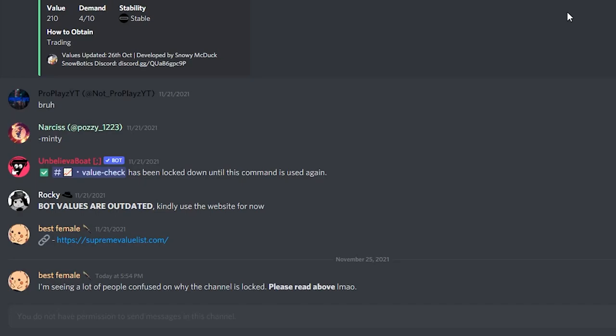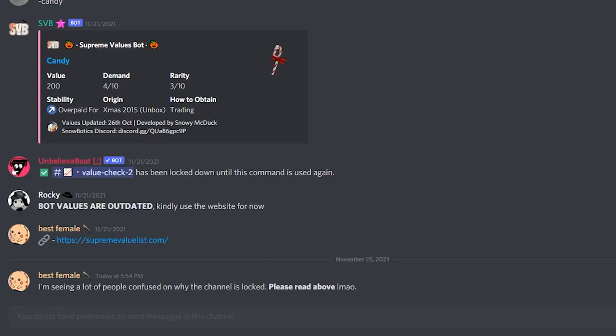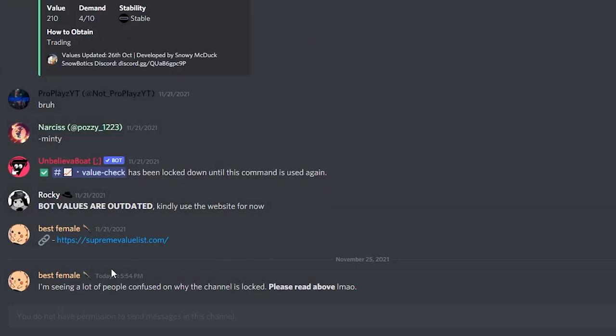So first of all, I disabled my permissions for the sake of this video, but if you look in the value check channels, either one of them, you will see that it says the channel has been locked down until the command is used again, and bot values are outdated, meaning the bot has not been updated. Kindly use the website for now, meaning it is redirecting you to the website because the bot is currently not updated, and you don't want to use inaccurate, outdated values.